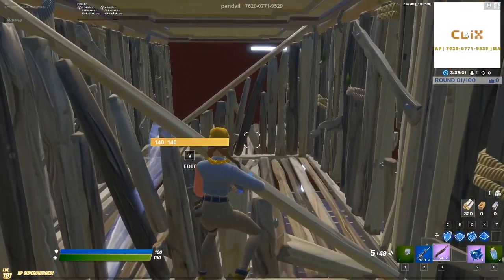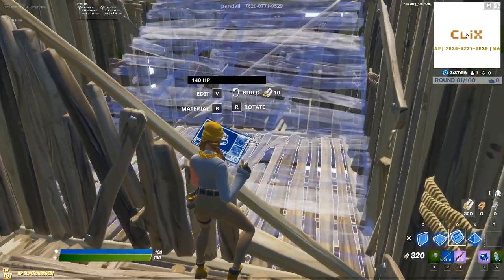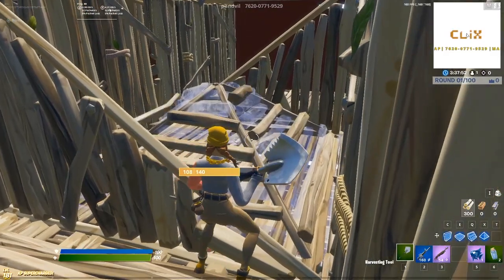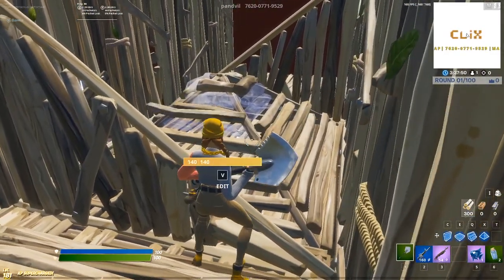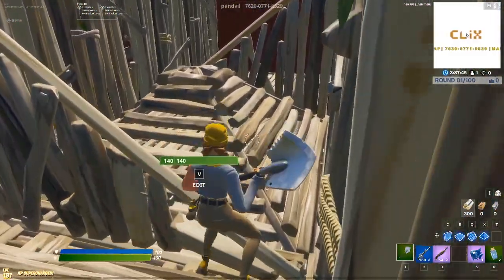The most important first thing that applies to both tips in today's video is that you're going to want piece control of this middle piece right here. This can either be in the form of a ramp or a cone, although the first trick will only work with a ramp. But ideally, you always want to have piece control of this middle piece. Even if you're not trying to do any of these tricks, it's always useful.